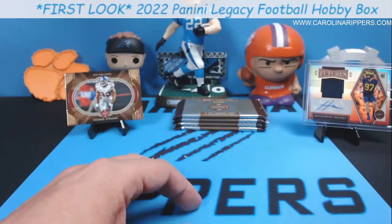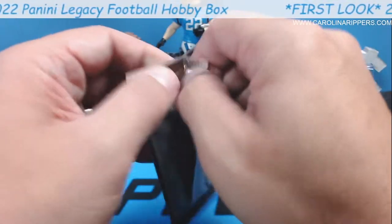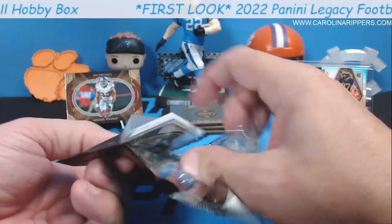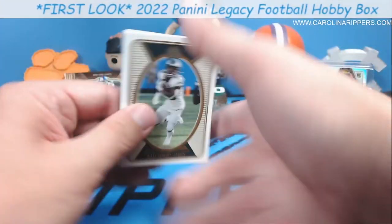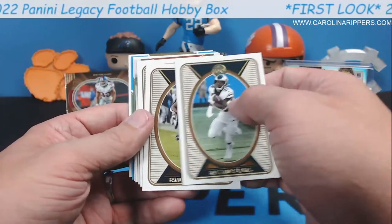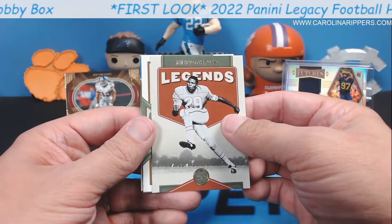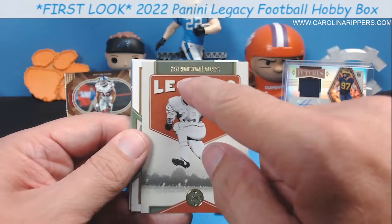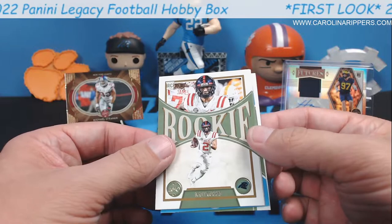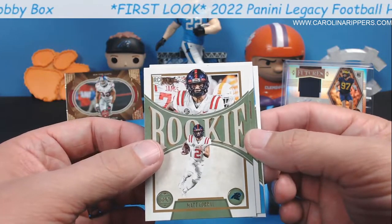So I don't know — are we ripping this? Yeah, it's numbered to 65, we'll glue it if it's not good. Well, but we got an RPA to 99 of Hutchinson. We've gotten two good chrome cards — I feel like our luck might be running out. Miles Sanders, Brandon Cooks. Oh, and there's a blue coming — those are to 25 I think. Mike Evans — dude, I feel like it's going to be terrible because everything else has been good. Ken Houston — for the Oilers. Houston Oilers, interesting.